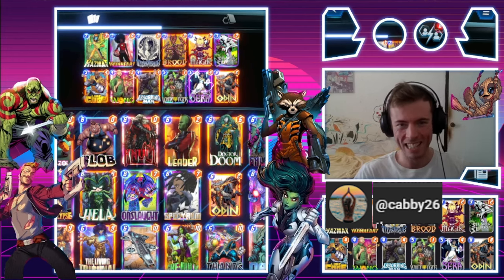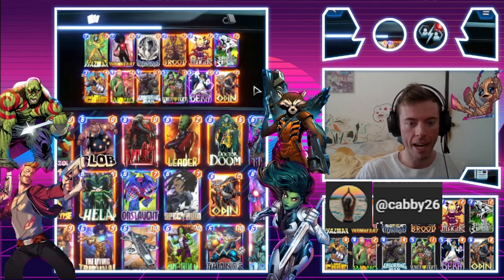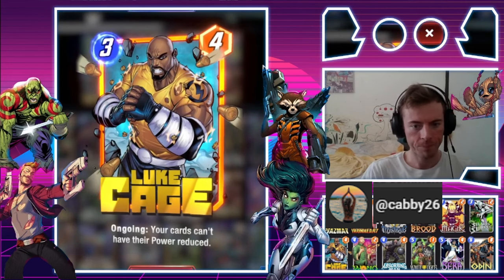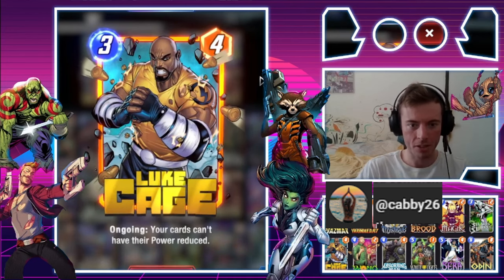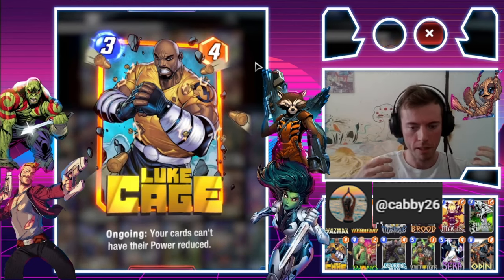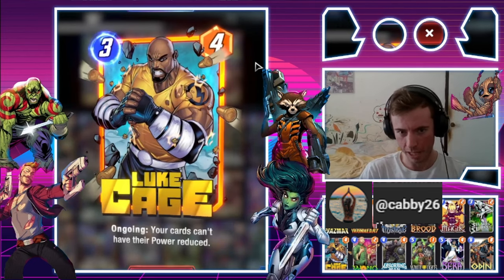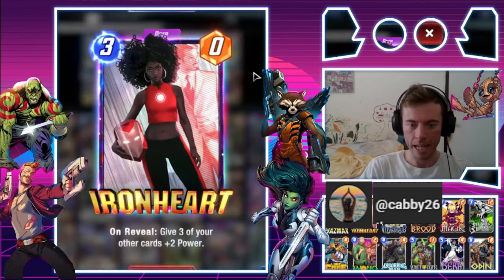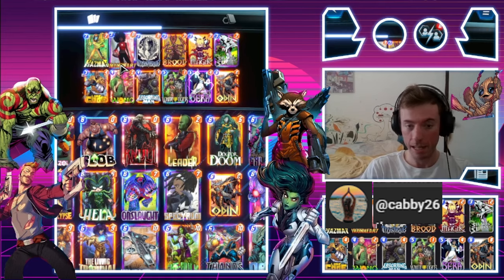We'll get straight to the deck tech and then move on to the gameplay. Starting off, we're going with our Hazmat and my new Thunderbolts variant of Luke Cage. I thought I'd spoil myself just a little bit with this variant — it looks absolutely amazing. We've got Ironheart to spread out power, so this is a Silver Surfer, Wong, Luke Cage, Hazmat deck.